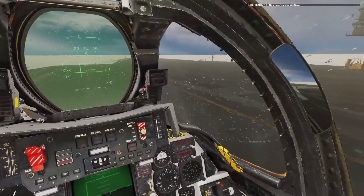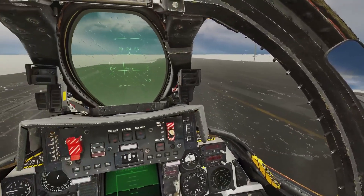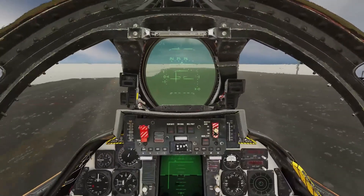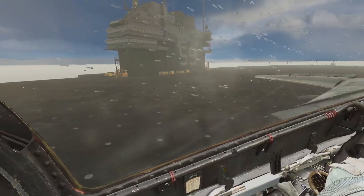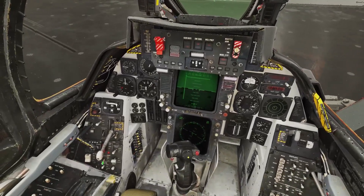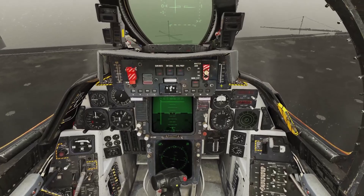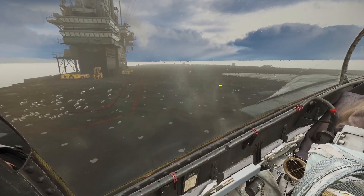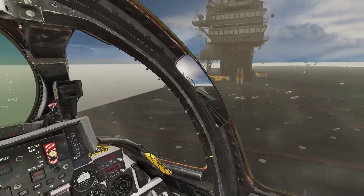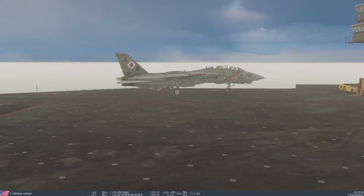So there we have it — a complete auto land in bad weather. I'm bringing the hook up now. It did come in, seemed to be limping in a little low over the back of the ship, but whether it's a one-wire or not, I wouldn't have thought most people could do much better in this kind of fog. Let's get rid of these spoilers. Come on wings, fold away — there we go. And while the wings complete their folding, look at the raindrops on the canopy. Nice. We have successfully completed our landing on the Forrestal in the worst fog.